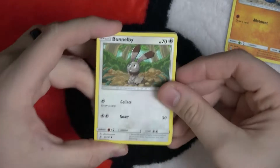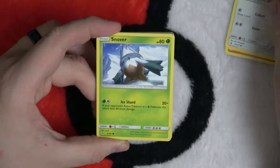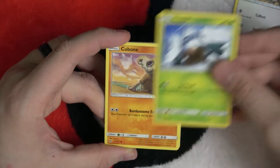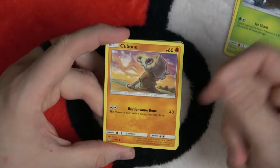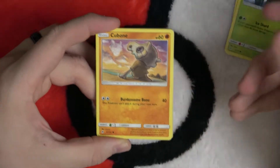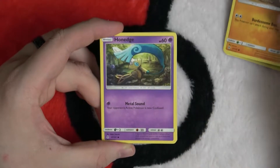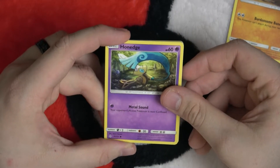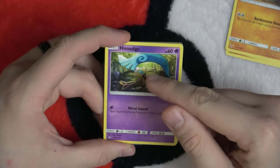Here's Bunnelby — I'm sorry, it's the digging Pokémon. Do we already have a bunny Pokémon? Here's Snover — I guess it's supposed to look like a mountain or something, I don't know. Oh, here's sad Cubone — burdensome bone. I'll let you all write the comment for that one in the comments, please do.